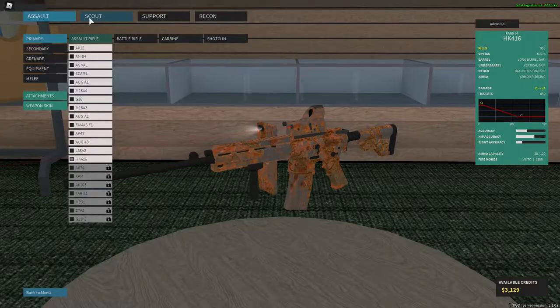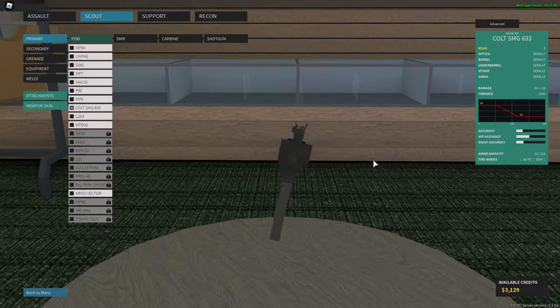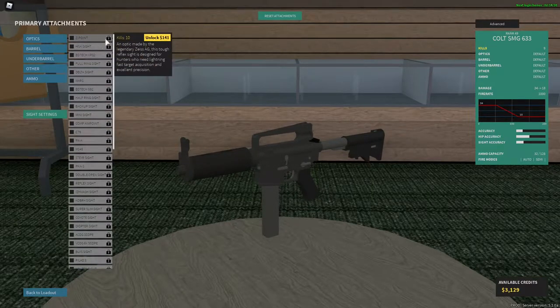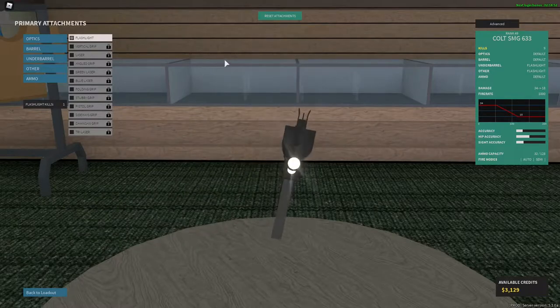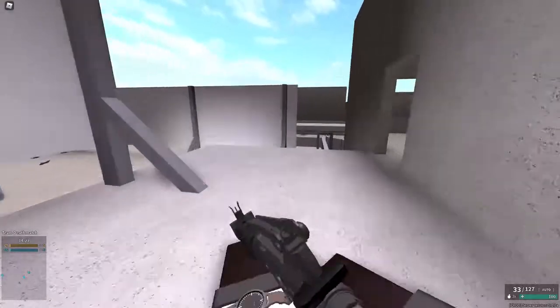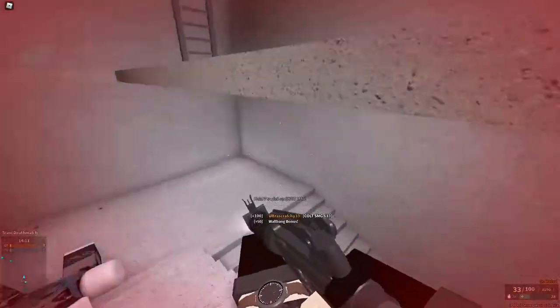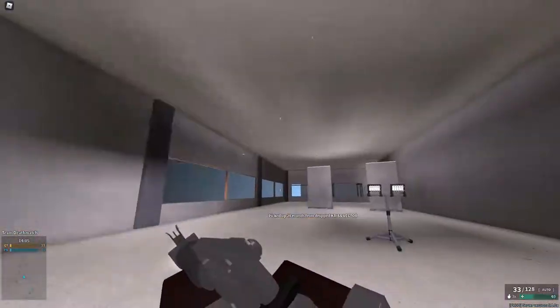Welcome back to Phantom First Gaming. Today I'm looking under the Scout PDW section and working on the Colt SMG 633 — I used it for like one kill in the last video. I don't have anything unlocked for it, so I have to start grinding attachments. Going with double flashlight for now. I'd like to get the delta sight and a vertical grip for more control and stability.